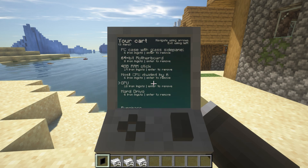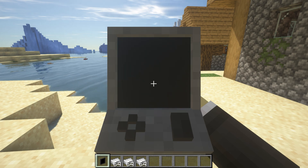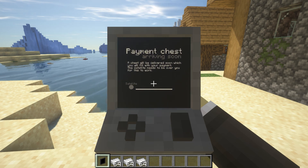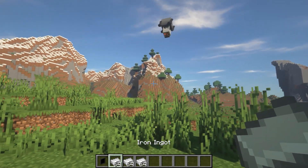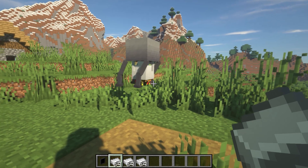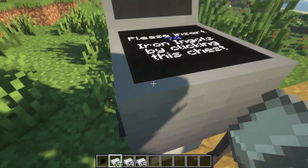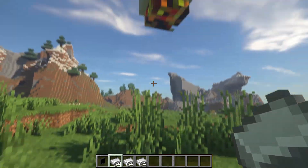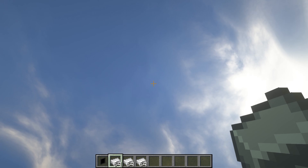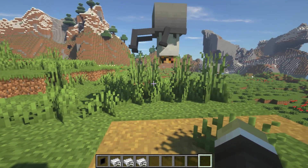Then go to the shopping cart section to pay. There is a display of the number of iron ingots you need to pay — I think it's pretty easy to find. After waiting for a while, there will be a plane coming to receive iron ingots from you. The delivery service in this Minecraft is really cool. After receiving it, it will fly away and bring the items you ordered. You just need to take it and open the box to get the accessories.